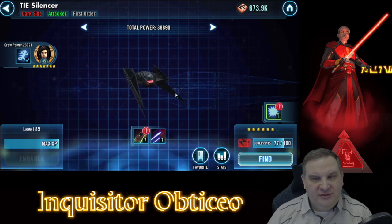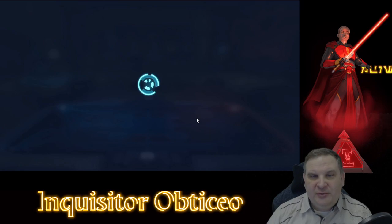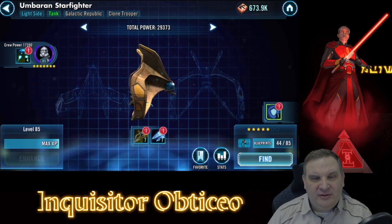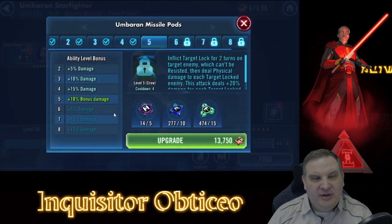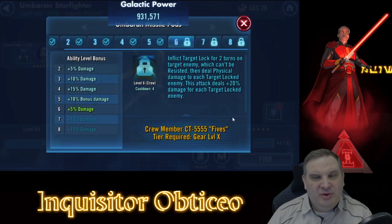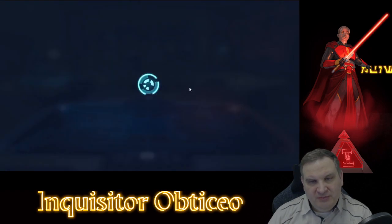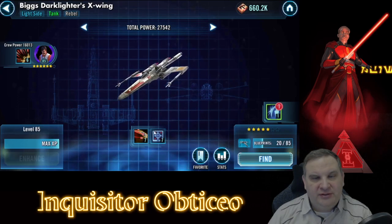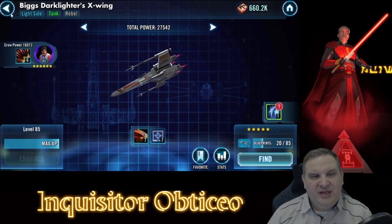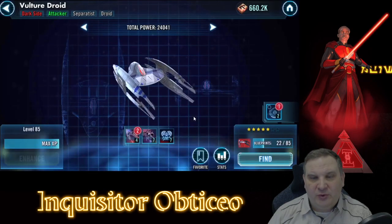Here we've got the TIE Silencer - this is our best ship at the moment. We have 77 shards of it in the bank with 23 more shards to go to get to seven stars. We're working on Kylo and trying to get him to Relic. Here's the Umbra Starfighter at 29,000 galactic power - we can get another level on the bonus damage and we'll take that. Biggs Darklighter's ship is pretty much as good as it can get right now for his gear tier. He just needs Stun Cuffs, so probably the next set of Stun Cuffs will go to him, and we can keep making that X-Wing more tanky.